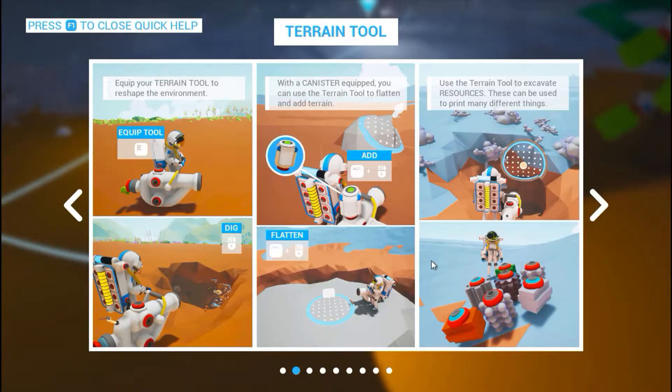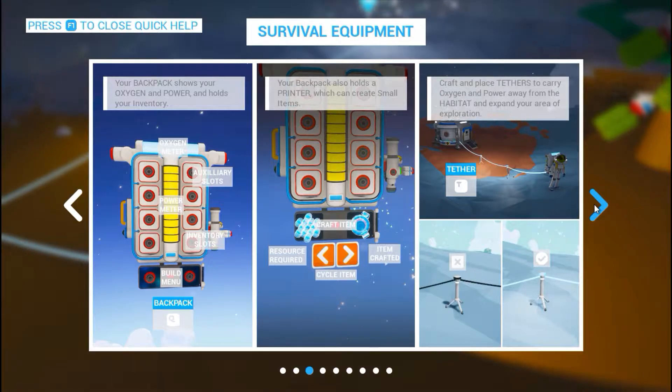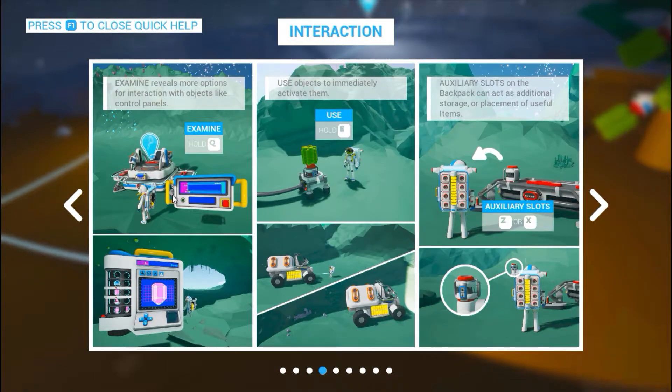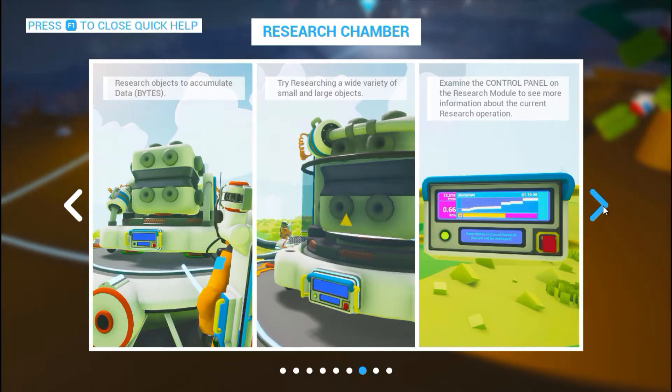F1 to learn more. Equip your terrain tool using E, canisters to collect. Excavate. Backpack is oxygen and power, holds inventory, mini crafting on your backpack, tethers — we know all of these things. Interaction: examining reveals more options. Use objects immediately to activate them. Auxiliary slots on my upper area here. Base building. And then the power — we know about those things.